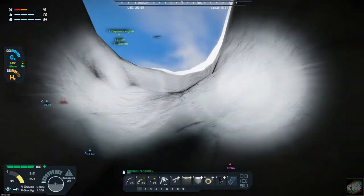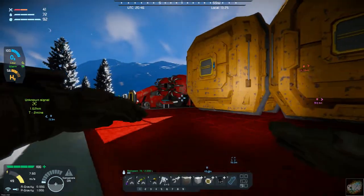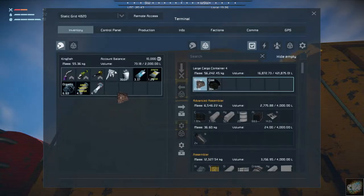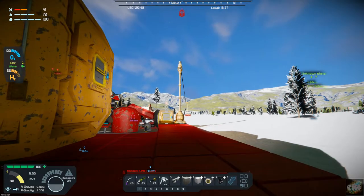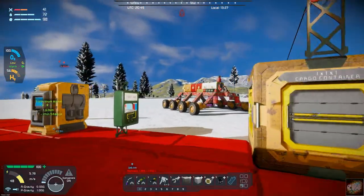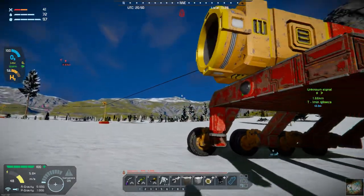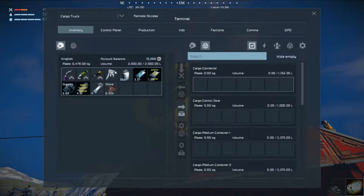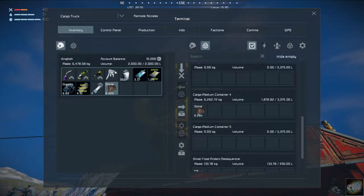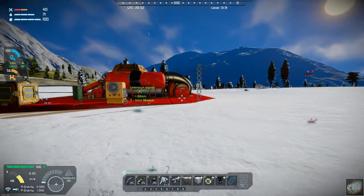I don't know why I haven't been thinking about this, but I've got all that gravel that I have been mining as well. There's no good reason why I shouldn't be taking it over to be processed. It's probably going to give me plenty of gravel, but I've got plenty of storage space over there. It should really help with my iron and nickel and that sort of thing. I'll need to fill this up with that stone and then head over.